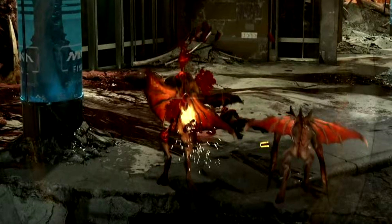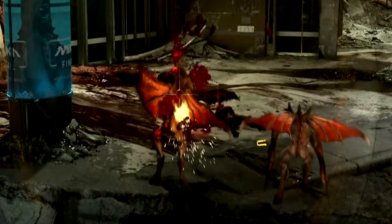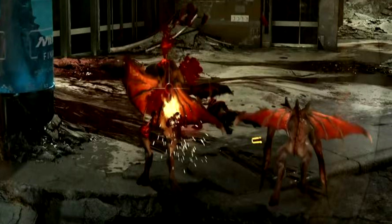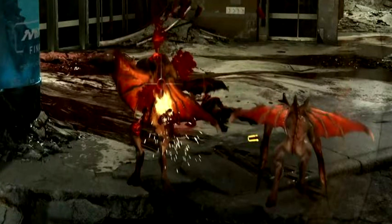It appears as a small, frail humanoid with bat-like wings, fox-shaped arms, and fawn-like legs. As reported in the Google Stadia footage, it can also be seen shooting yellow fireballs at the Slayer while in combat. A very interesting addition to the demon roster for sure.